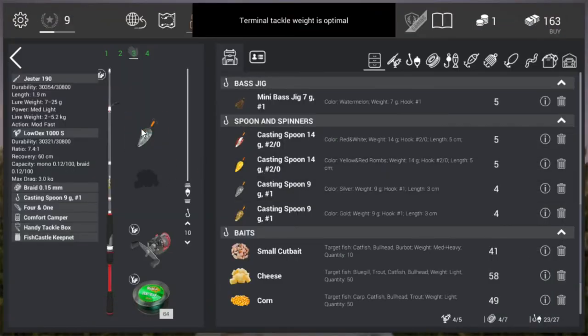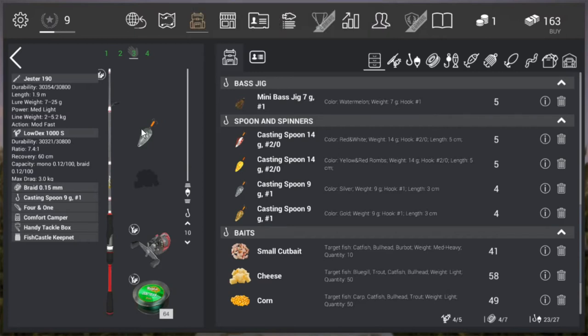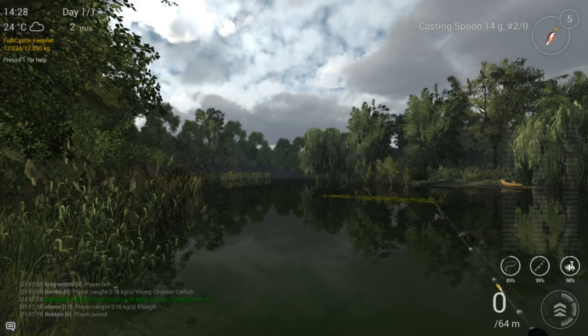Let's try the casting spoon. You can start with number 2 already and then all the way up to 3.0 - that's what you can use to catch them. Here I have the Jester 190, you can purchase it at level 6 or level 8. Then the Lowdex 1000S, which also comes on the same level as the Jester 190. I'm using braided line, and of course the casting spoon number 1, silver.